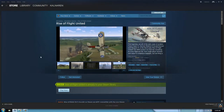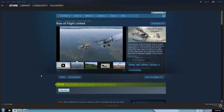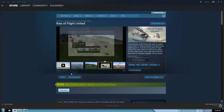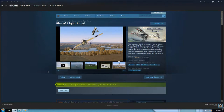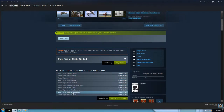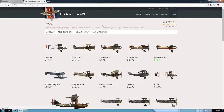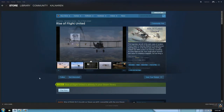What they give you for free is a few airplanes, and then if you want any others, you pay for them from the store. A lot of people think that's scummy — nickel and diming for DLC. But this is a simulator, so the airplanes you're buying are fully simulated with full cockpits and full physics. In DCS, one airplane can cost you $60. Here you can buy them à la carte from the Rise of Flight website, which is actually the way I recommend doing it rather than through Steam.